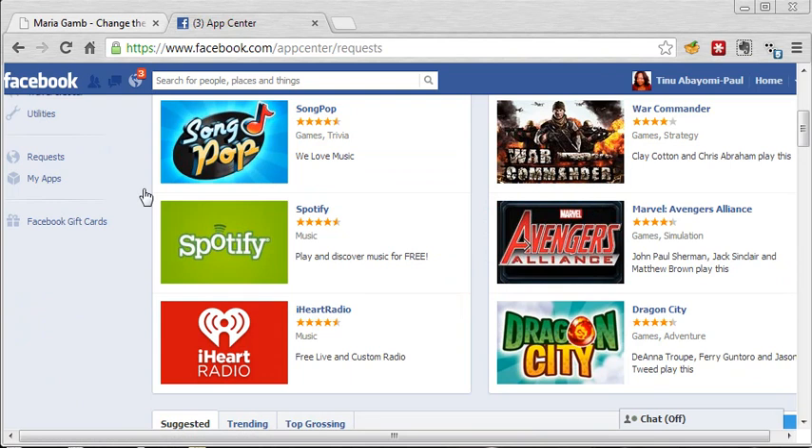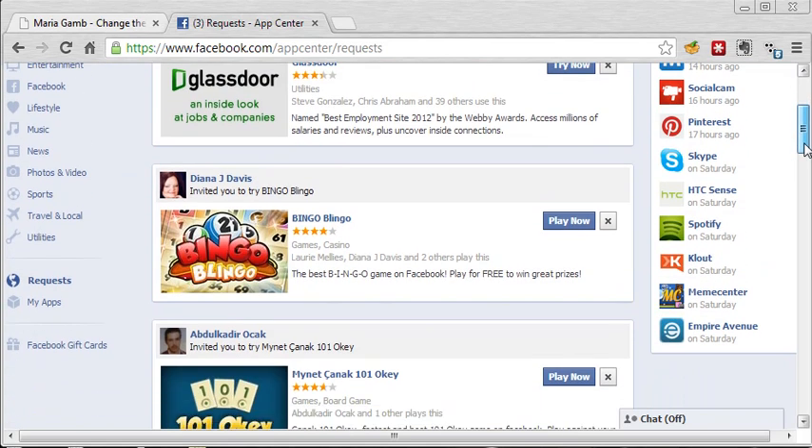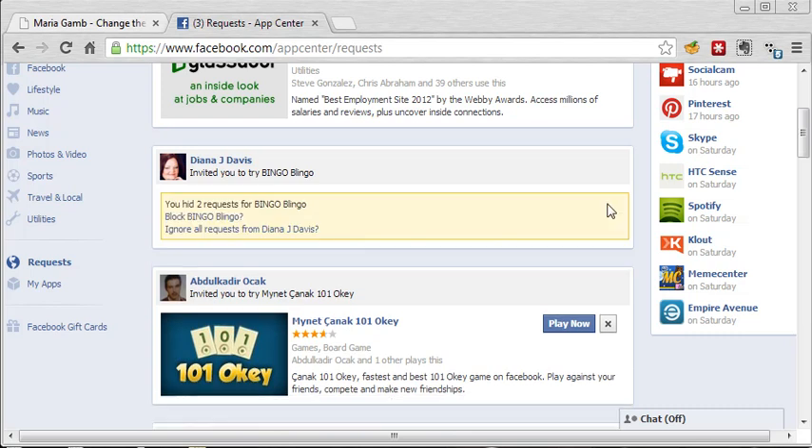So you scroll down and click on requests right there, and it'll load. Let's find a game that I'm not interested in. I may like these people who are sending me these games, but I'm not really interested in the game being played. So on the requests page, there's a button next to Play Now that's an X. I just click that X. That gets rid of the individual request, but it does not get rid of the game.